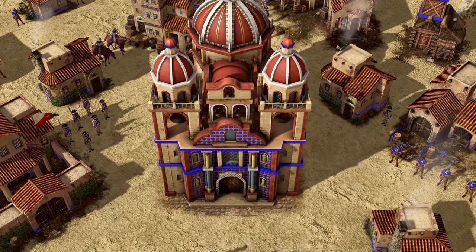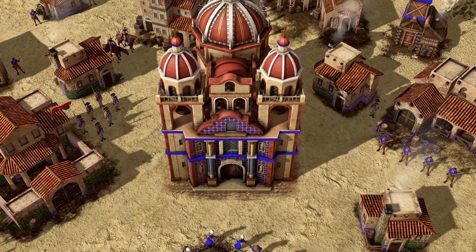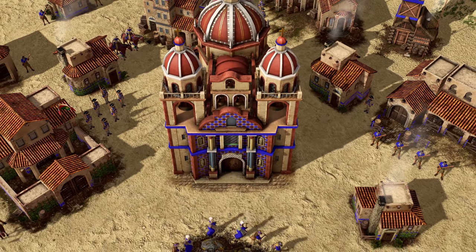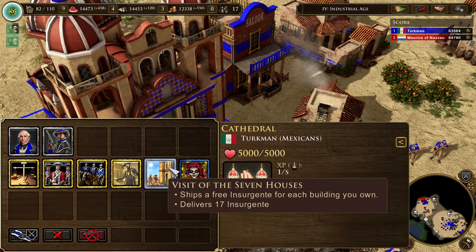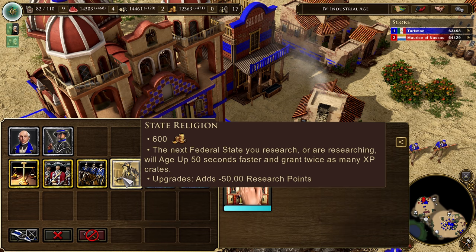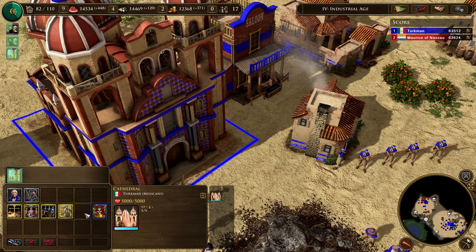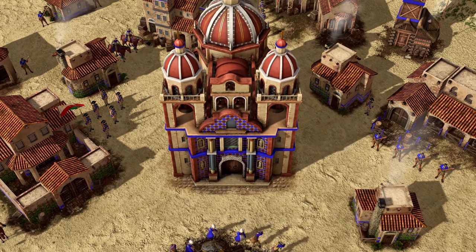The Cathedral is the centerpiece to any Mexican city, an impressive and expensive building, housing free technologies that improve as the game progresses, such as Day of the Dead, which grants experience for every unit lost so far, or Visit of the Seven Houses, which ships an additional soldier for each building you have constructed. Though these technologies are free, they require precise timing and strategy for maximum effect.